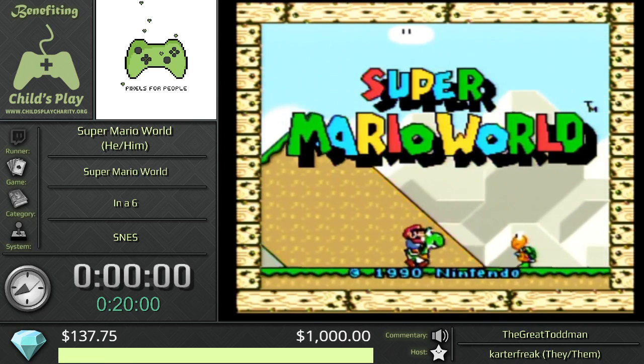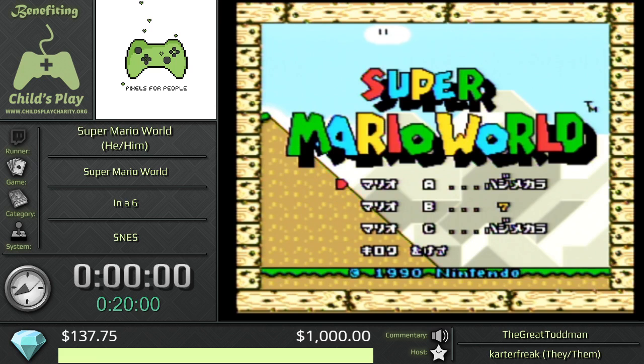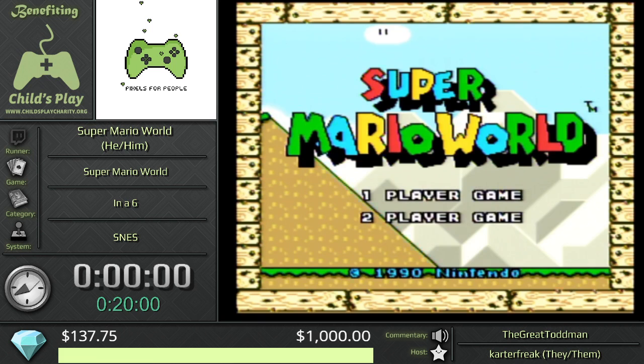This is going to be a fun run, y'all. I just learned what in-a-six is. I'm an 11-exit runner — and I used air quotes there because I'm not very good at the game — but in-a-six looks like a fun meme category. It's going to be fun.